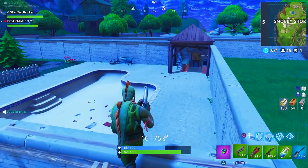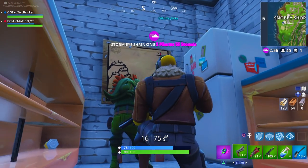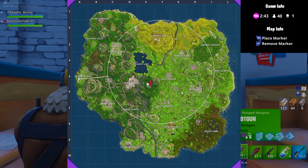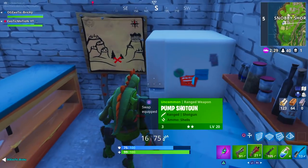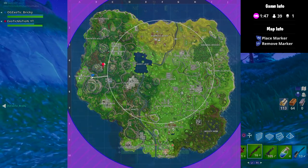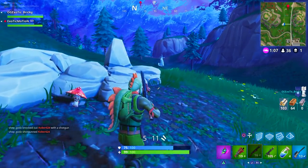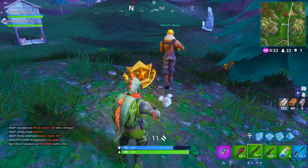We found the map in Snobby Shores and started reading it. It showed the treasure is in between two mountains with trees. We identified the two mountains and the two trees on the map, marked the location, flew over, and confirmed — there are two trees right under the marker. We landed, found it, and completed the objective.